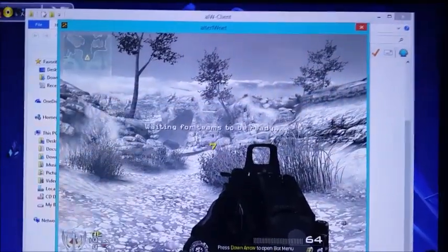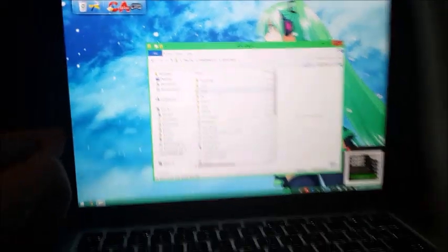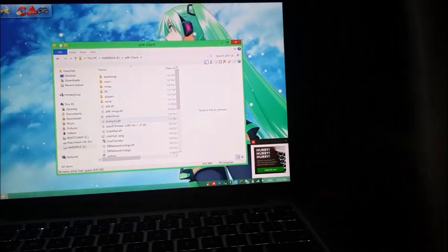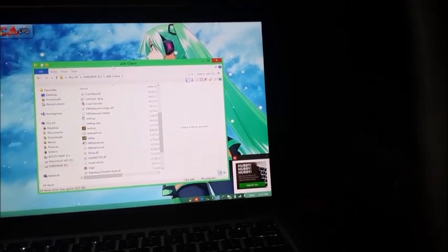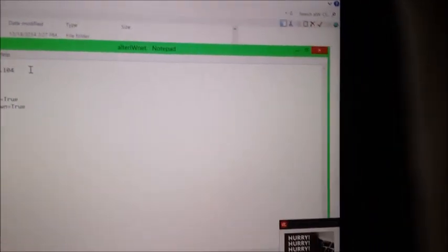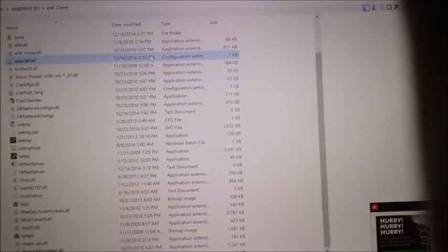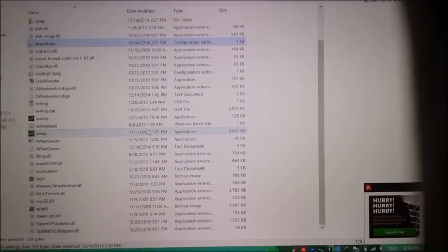Now we want to make our friends join. We go to the laptop computer and also launch the game. Remember that on the computers that are going to connect, you also have to change the alterIWnet config file and put the internal IP of each computer. Each computer is going to have a different internal IP — they have their own IP. Keep that in mind. You don't put the main server's IP there. Once you have that configured, you just launch the IW4MP host batch file.